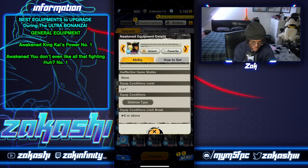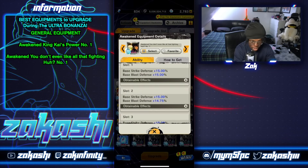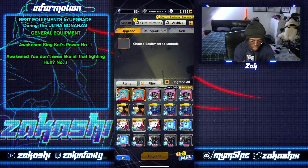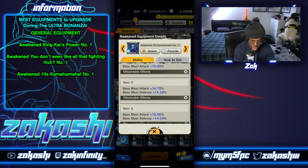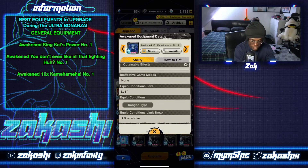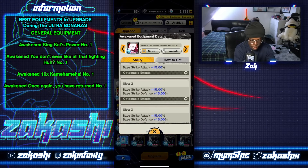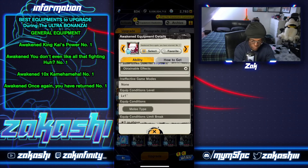I'm also working on getting three defense types. You get strike defense and blast defense on every single slot, which is super useful. Then you also have a blast type for ranged — you get blast attack on every single slot and some blast defense. And then you have the melee one with Jiren, where you get strike attack on every single slot and strike defense for melee type.